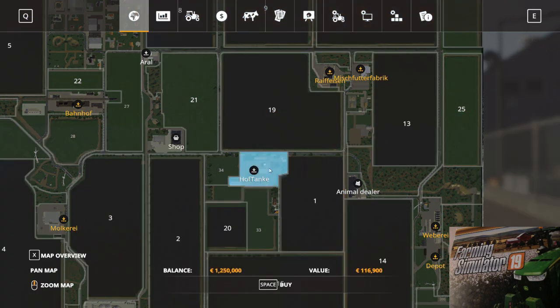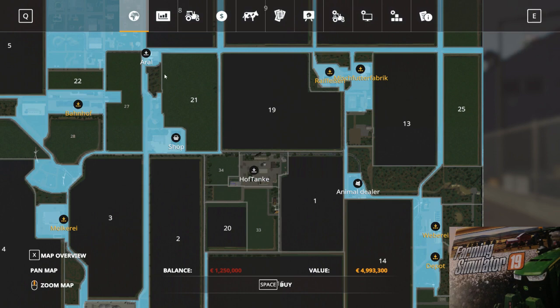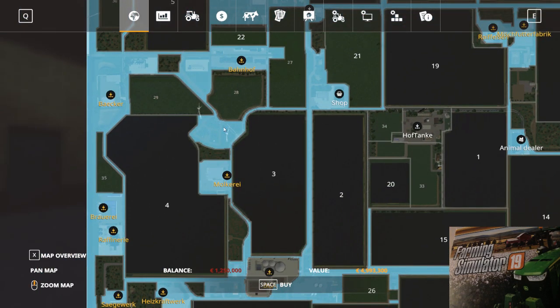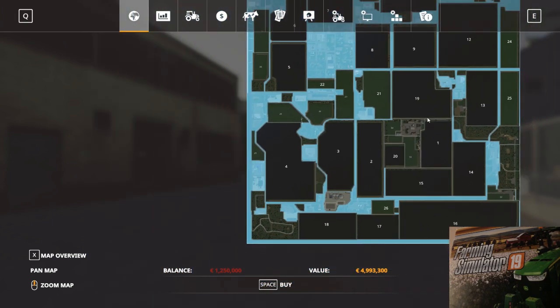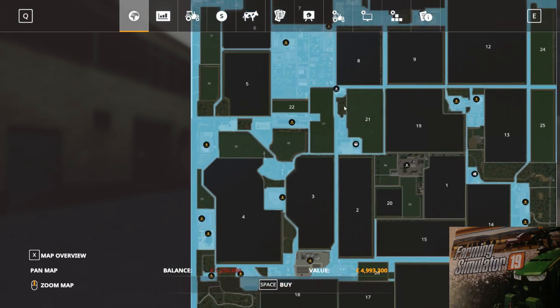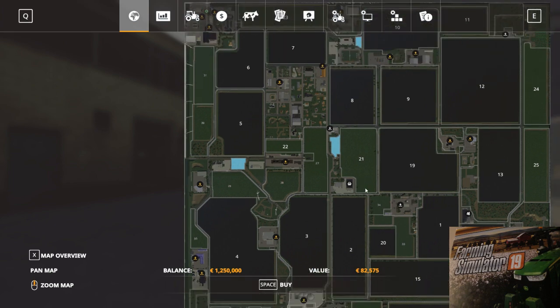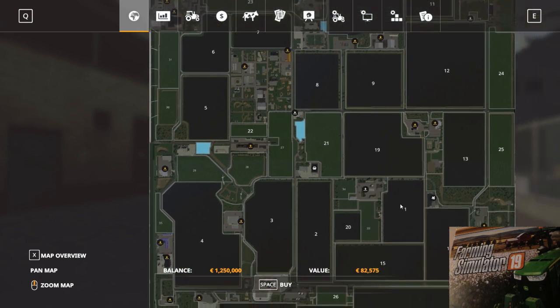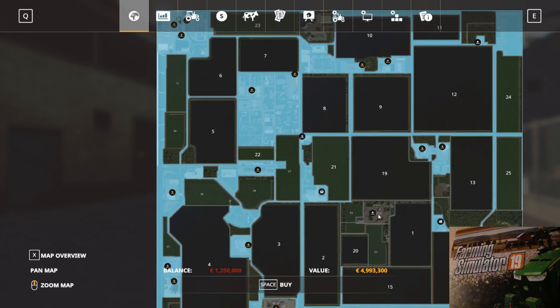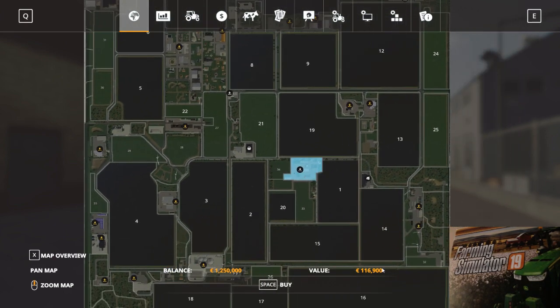This map has 35 fields. If you press the X key and go to the area, you can see what is the town, the village, the shop area, and what is not a field. The forest and orchards are included. The orchards cost five million euro, and small parcels can be bought for eighty-two thousand euro. The shop starts at one hundred sixteen thousand nine hundred euro.